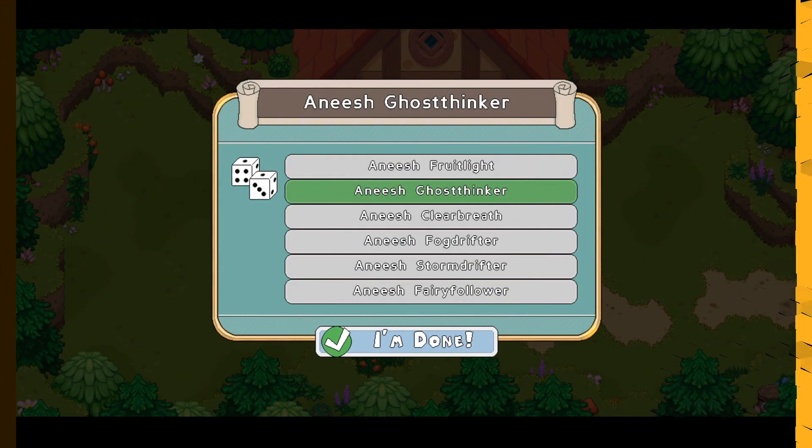This is where you choose what you should be known as, because there could be many Marios or Andrews or whatever. You can only choose between these six options.